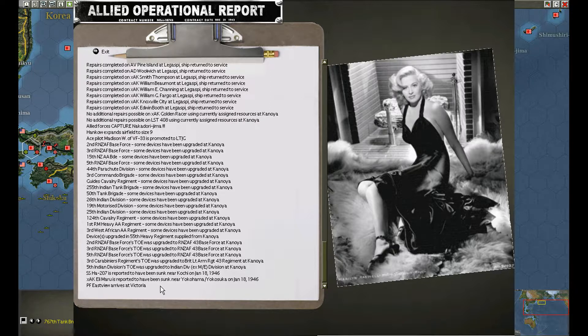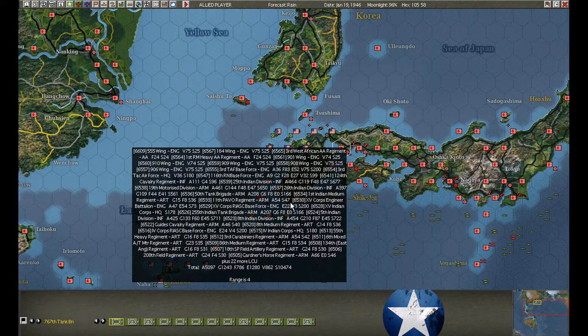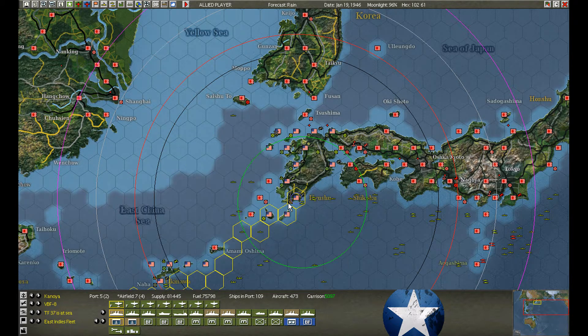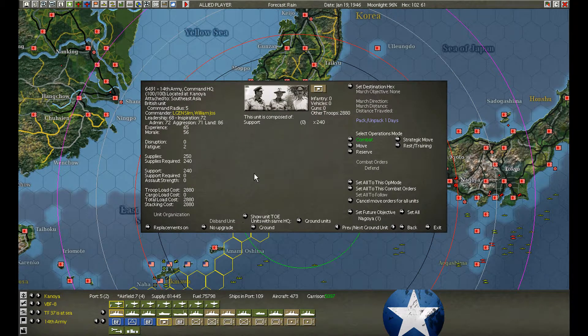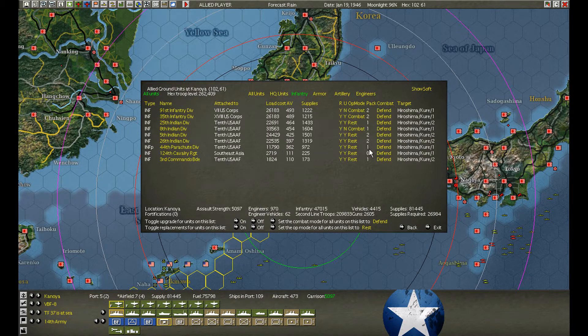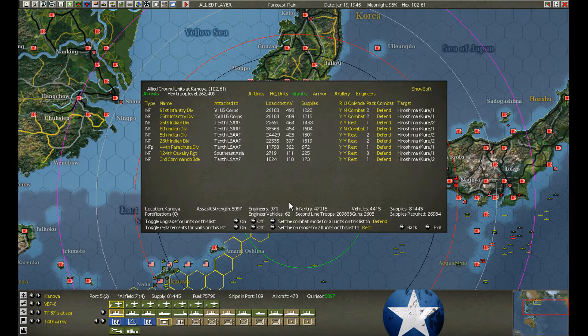Reinforcement arrives — Victoria. Collision check. No collisions last turn. Before we do the submarine, I'm going to talk about the upgrades at Kenoya. All these units had just been unloaded, and there's a command headquarters right here, right on top of us. Why not just upgrade the ones we can? I turned on the upgrades for some of them.